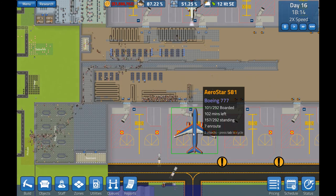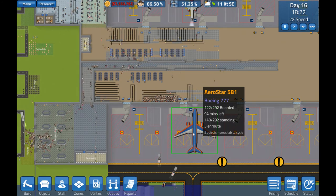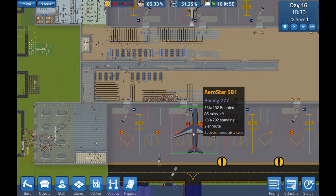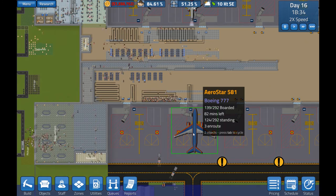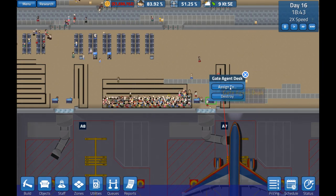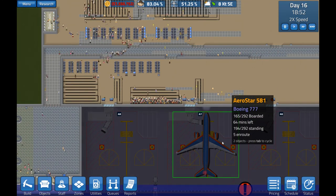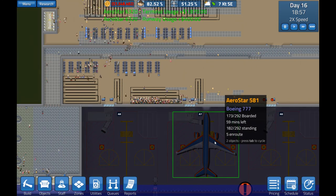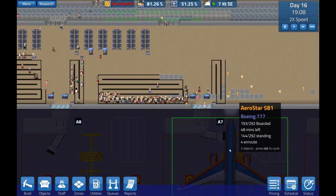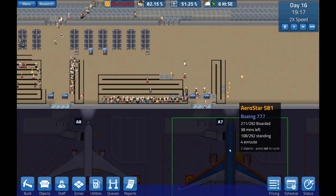We're boarding pretty okay still, almost halfway through. We've got just over an hour left for boarding. Now I'm wondering whether we shouldn't assign people to this queue as well. Looking here we don't have that many people — let's see. Now we're running to both queues and we should be boarding much, much quicker. Yes, it's working!